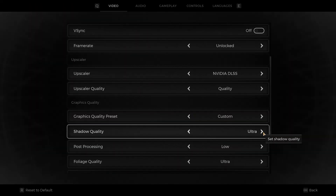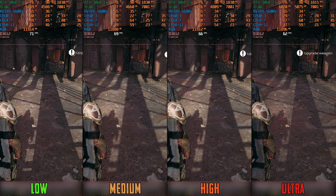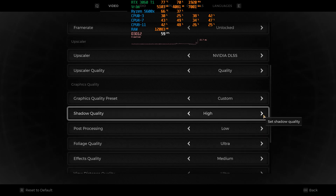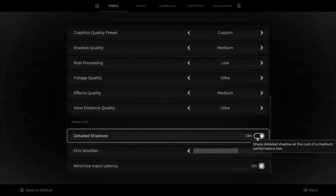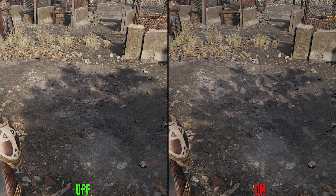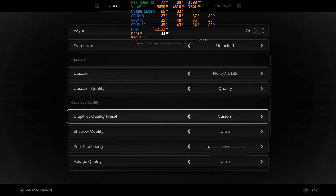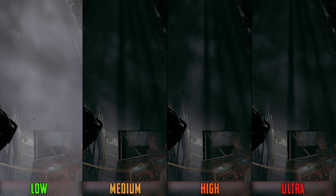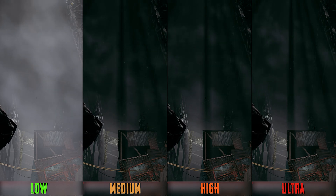Shadow quality is one of the most demanding settings in this game. In outdoor areas, going from low to medium costs 4%, to high 7%, and to ultra 12%. In indoor areas and some dungeons, shadows can be more demanding — around 57 fps on low dropping by 19% to 46 fps on ultra. The newest patch added a setting called Detailed Shadows, which controls the sharpness and level of detail for shadow rendering. With ultra shadow quality, disabling Detailed Shadows improves performance significantly from 46 fps to 72 fps. Shadow quality also controls the quality and resolution of volumetric effects. I recommend medium shadow quality with Detailed Shadows disabled.